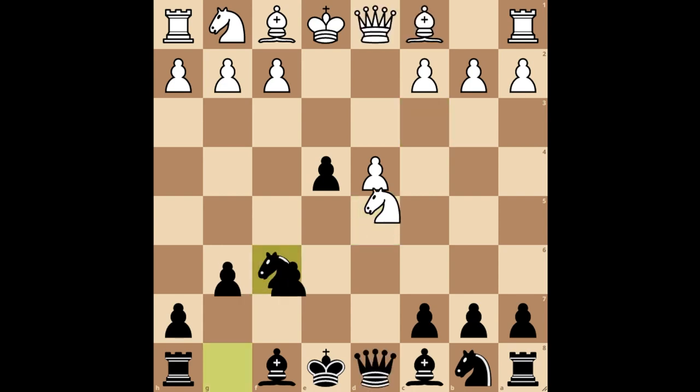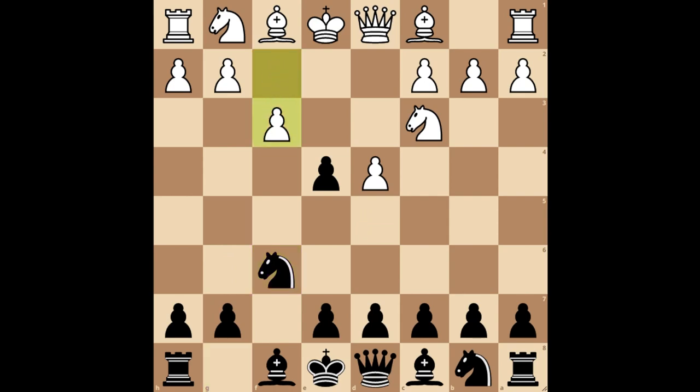Going back, white can also play pawn to f3. I recommend not capturing the f3 pawn but instead pushing your pawn to e3. This move spoils white's pawn structure and blocks their knight from developing to natural squares. Afterward, they capture and you play pawn to d5.